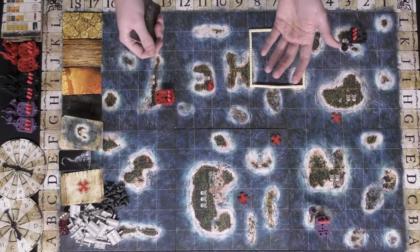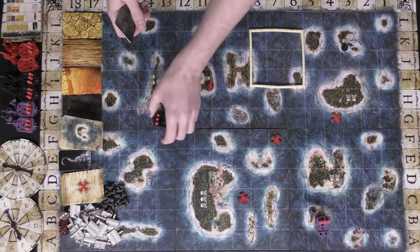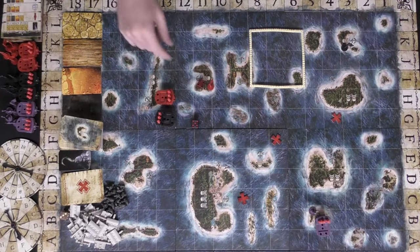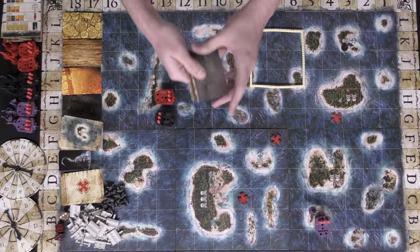You can fight other players if you're adjacent to them. Each player rolls a die, adds up any cannons on their ship to the roll, and whoever has the highest number wins. Attackers always win ties. You can also choose to trade with other players, giving them resources in exchange for other resources.